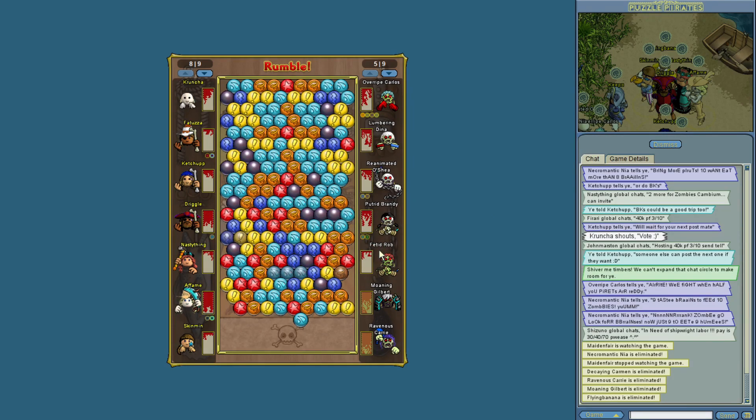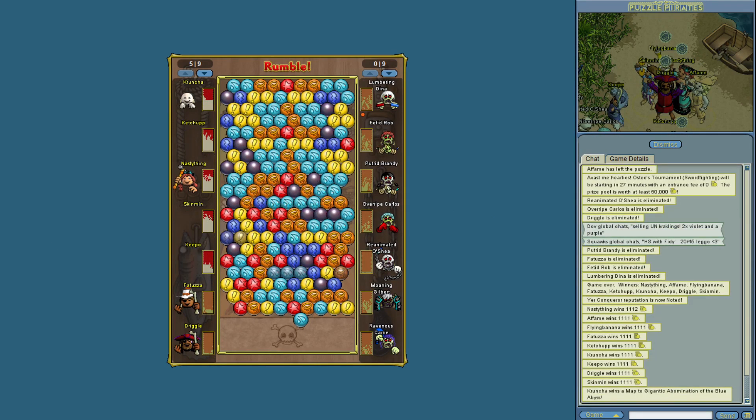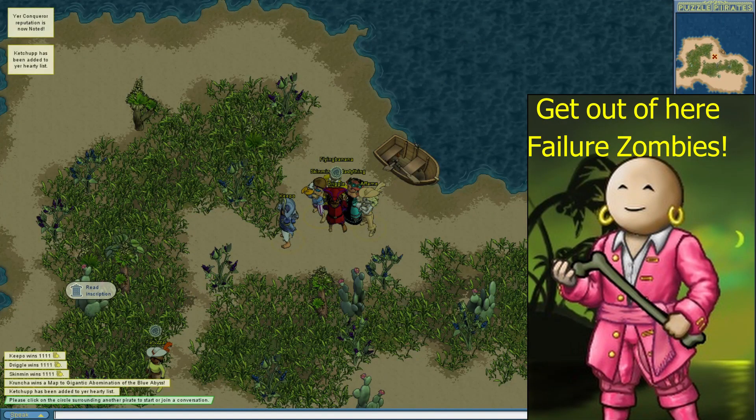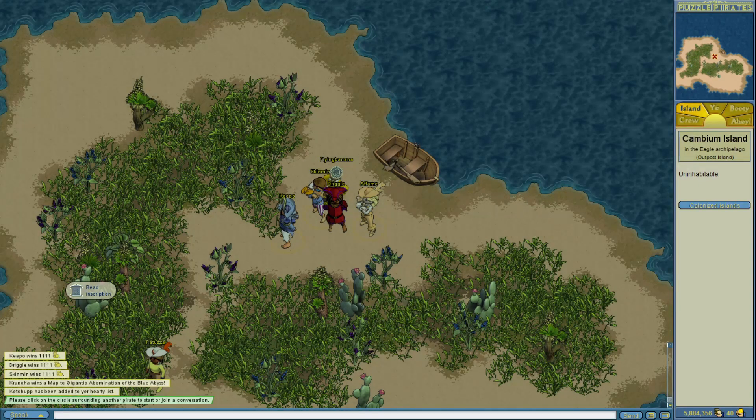You pay 100 pieces of 8 to fight them, and if you beat them up, you win 1000 pieces of 8, and one random pirate gets a sea monster hunt map. If you can get several of these done in a short period of time, this could be a profit making machine.